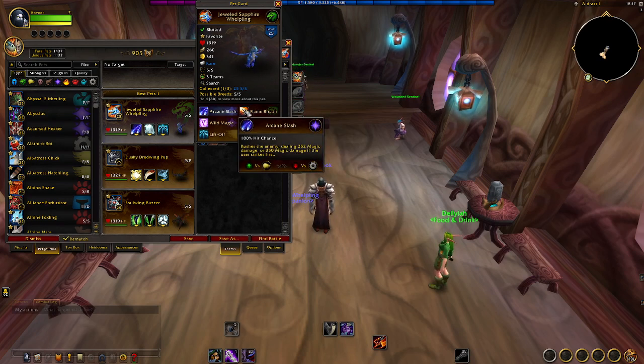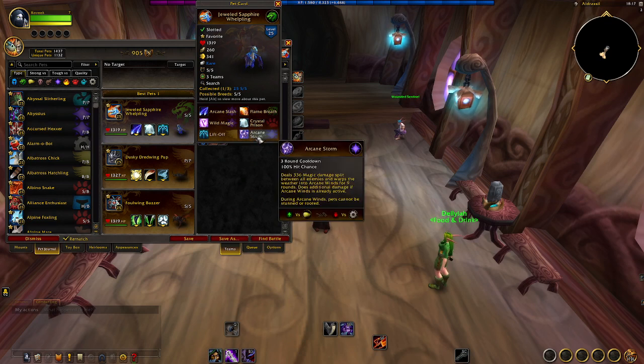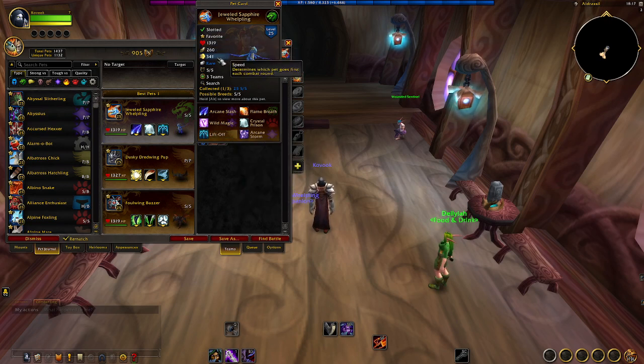You could run Flame Breath or Arcane Slash — really up to you. It is Jewelcrafting, so you could totally make it yourself, or buy it at the Auction House. Wild Magic will pair very well with Flame Breath. Crystal Prison is probably going to be the one you go with, with you being very fast. If you're running Crystal Prison, do not run Arcane Storm — otherwise you can't stun the enemy. Liftoff is definitely the way to go there. It does have under 1,400 health, but it really makes up for it in speed. Speed is probably the best stat as far as pet balance is concerned.